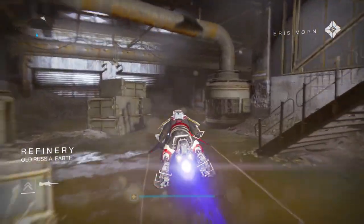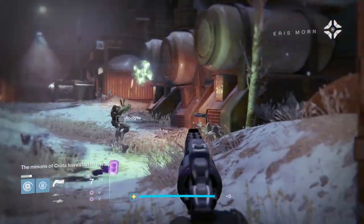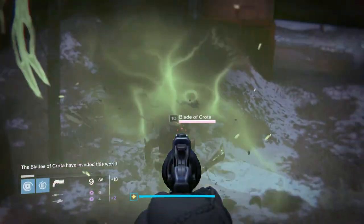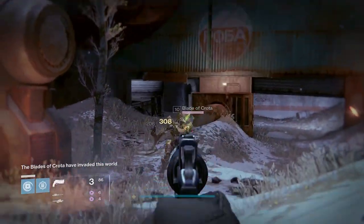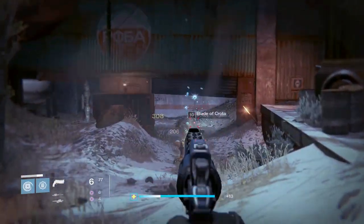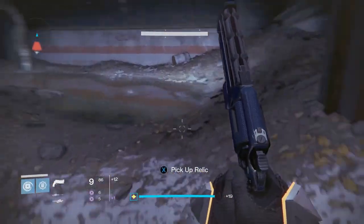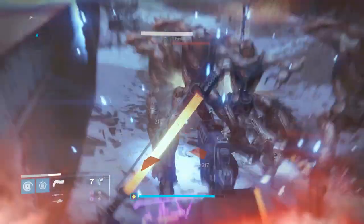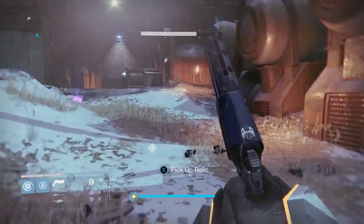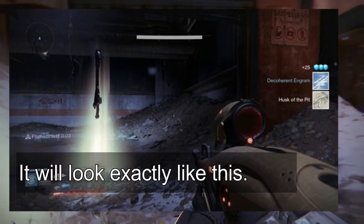You can hop off your sparrow — sparrow and speeder are the same thing, there's no difference. Once you're here, you're going to want to kill these acolytes, and then you'll see things get bigger. Now the Blade of Crota is in — all you have to do is kill him. If he drops the Husk and you're not right there, it's going to appear as a white item. It's like an engram but it's white, so you'll pick it up and instead of saying 'encrypted engram' it will say 'Husk of the Pit.'